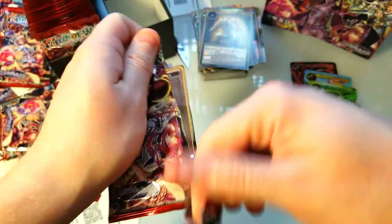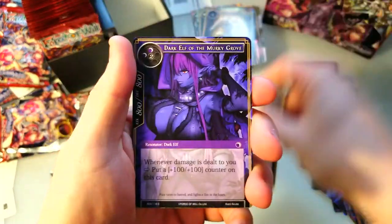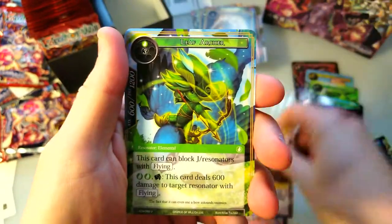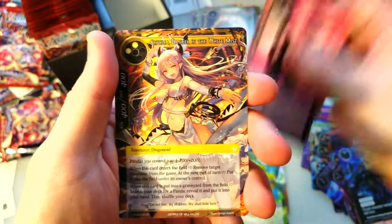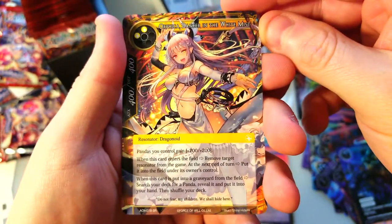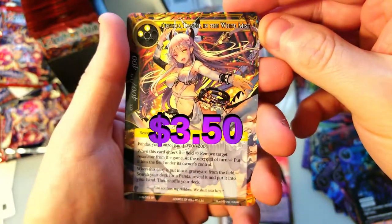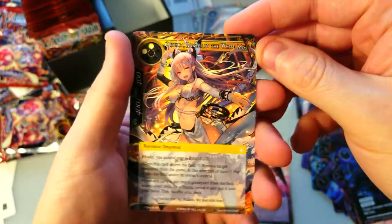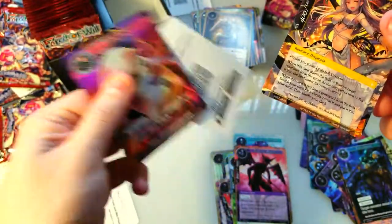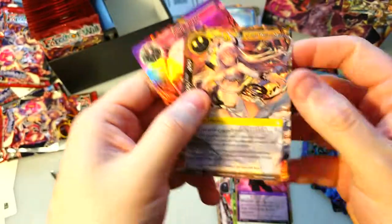Last pack — let's get something good! Maybe another J ruler, that'd be pretty cool, or another uber rare would be fine by me. Panda, Acrobat, another Leaf Archer, Stealth Demon — super rare! I think she's one of the nice ones: Orifaka, Dancer in the White Mist. All right, we got our super rare, and our pig on the end. That's funny — common, common, common, foil.